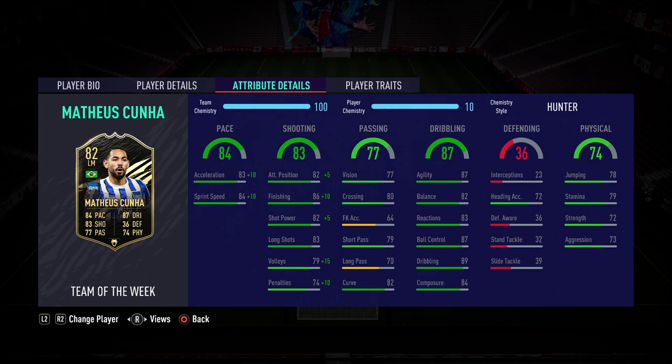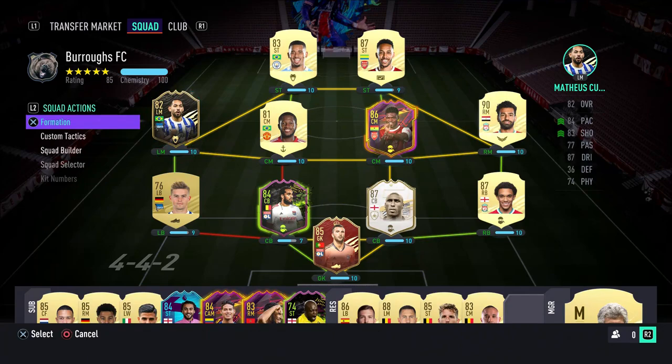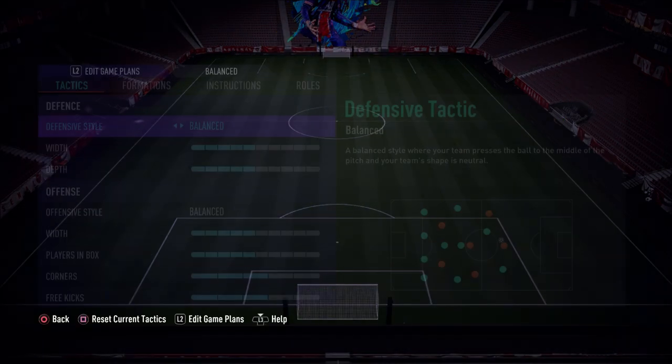For the physical, he's decently well-rounded: 78 jumping, 72 heading accuracy, and 79 stamina. Strength and aggression is not great, but as a left mid or striker it is fine. He does have an outside-of-the-foot shot and a flare trait, which are both extremely good traits to have — especially the outside-of-the-foot shot. In my opinion, for a striker or attacker, outside-of-the-foot shot and finesse shot trait are the best traits possible.